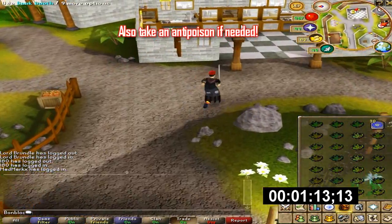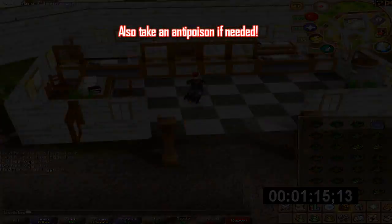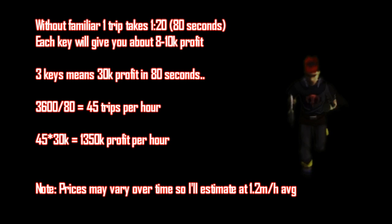Without using a familiar, one trip takes 80 seconds. If you make about 10k profit per key that means you make 30k in 80 seconds. At 80 seconds per trip that means 45 trips per hour, so you can make just over 1.3 mil per hour. Note that prices may vary over time, so I'll estimate the price at 1.2 mil per hour on average.